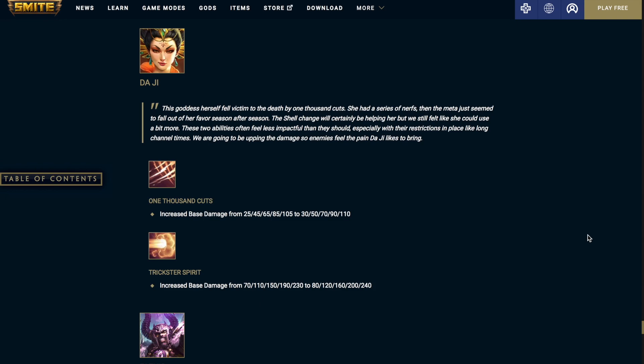Trickster Spirit: increased base damage. It was on a scale of 70 to 230, now it's going to be on a scale of 80 to 240, so plus 10 at all ranks.